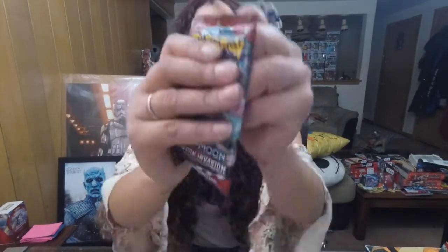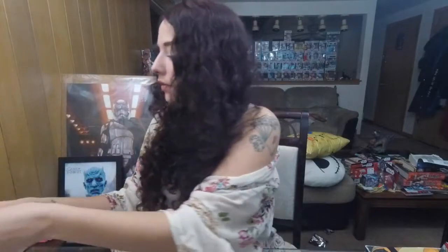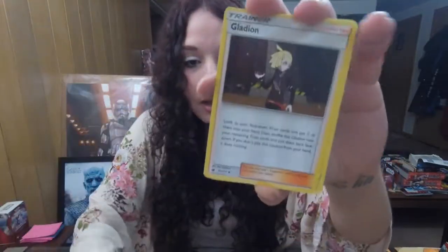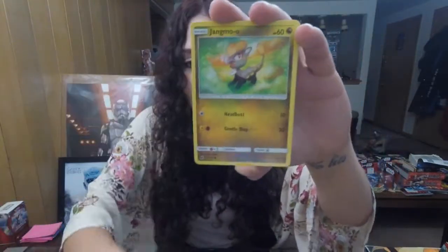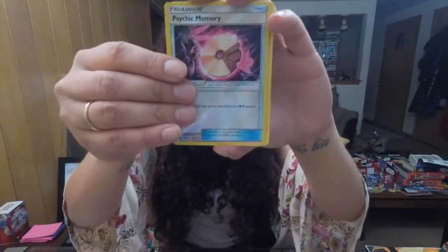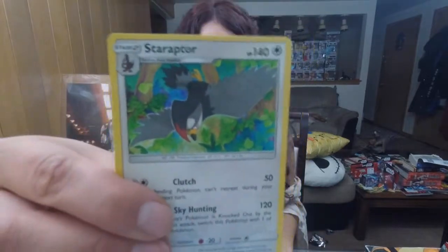This one feels lucky — it feels kind of heavy. We're going to guess Fairy Energy. All that thinking for nothing — we got Mawile, Gladion, Staryu, Jangmo-o, Oranguru, Stufful, Mistreavus, Reverse Disc, and another frigging bird that is irrelevant to everything.